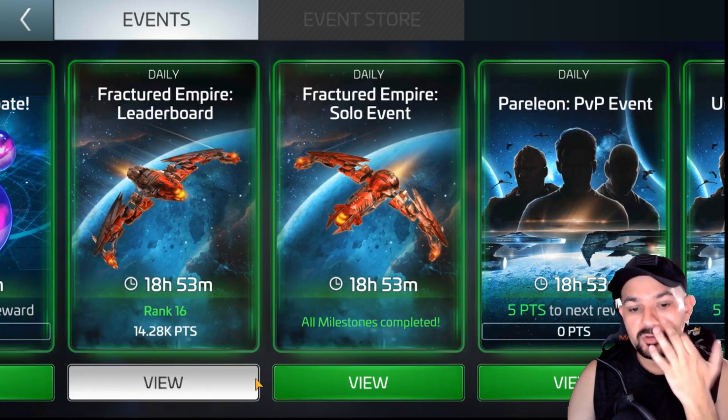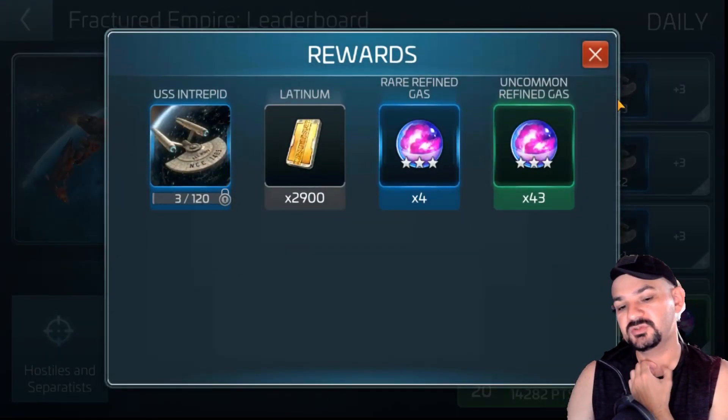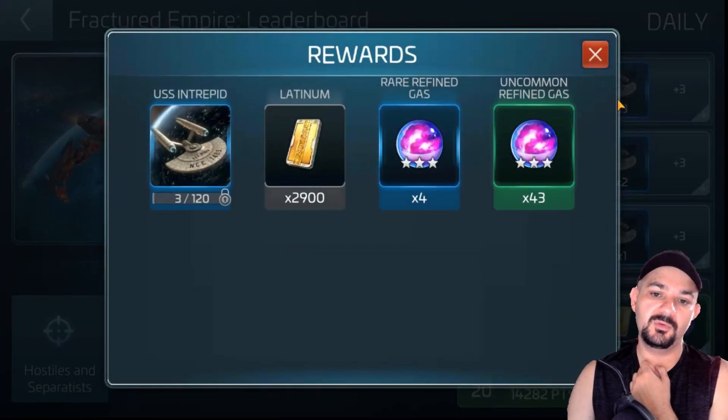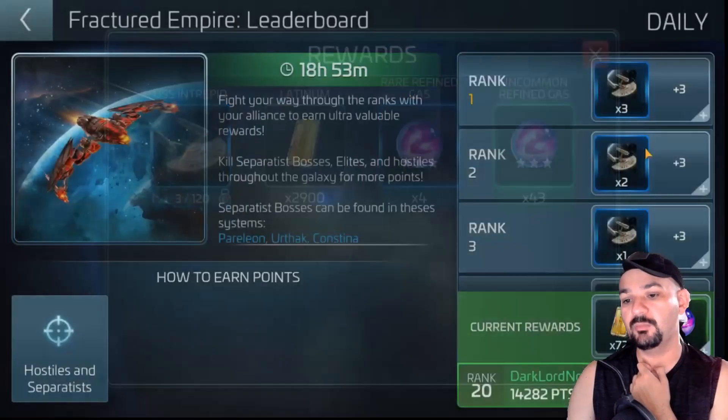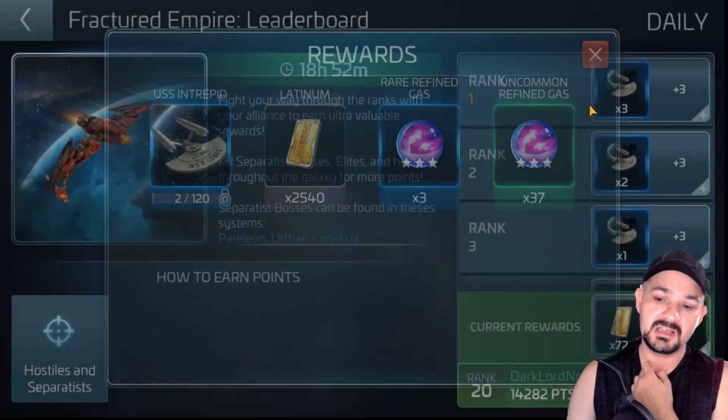I'm going to look at the leaderboard and the scores you can get. If you score top rank, you get 300 Picard parts, 2900 latinum, 4 rare gas, and 43 uncommon gas. And you get two Intrepid parts, 2540 latinum, 3 rare gas, and 37 uncommon parts.